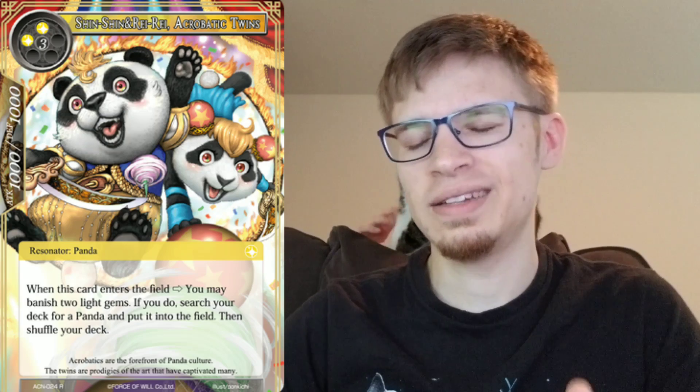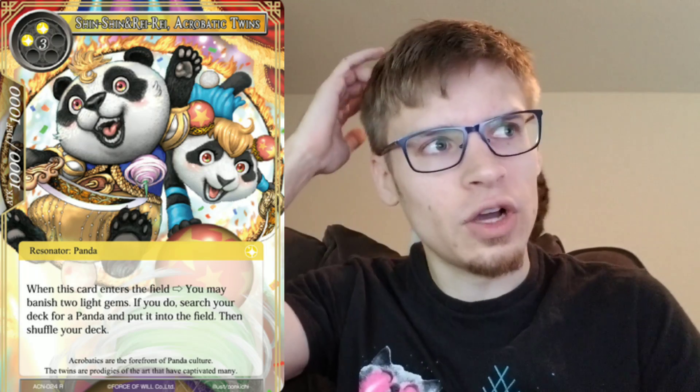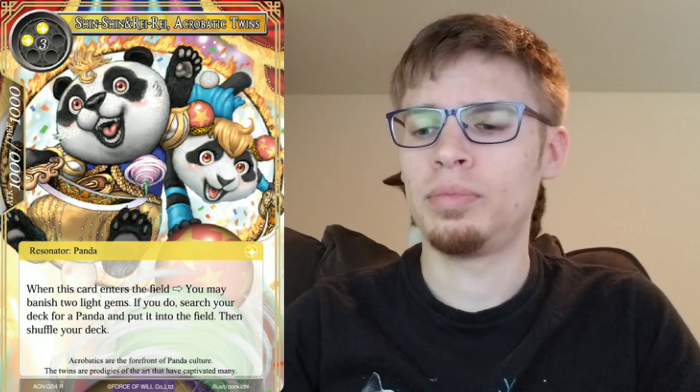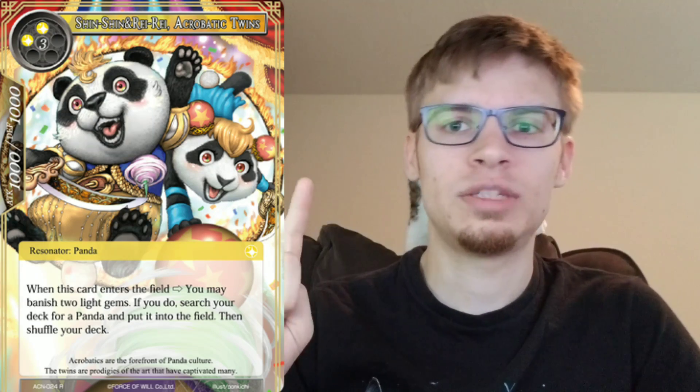I run three Shinshin and Ray Ray the Acrobatic Twins. These are awesome because when they come in you banish two light gems, search your deck for any panda you want, and put it into the field. You can do the combo where you pay two gems, search and grab another twin, pay two more gems, search and get the panda that recovers four stones - so by playing just one card, avoiding anything with Severing Winds, you end up with three pandas while only spending one will total.